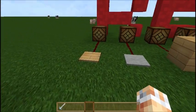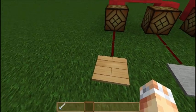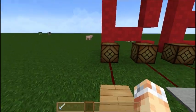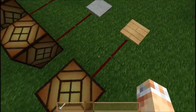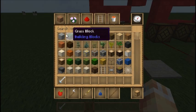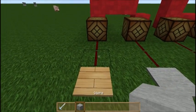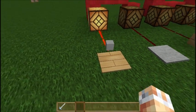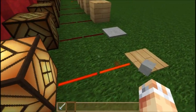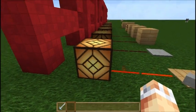Over here we've got the basic wooden pressure plate. This is really useful and it's most commonly used for opening doors, trap doors and things like this. For the purpose of this video I'm going to be showing a redstone lamp — when the redstone lamp is activated it will produce a light source. The pressure plate is sensitive to blocks and entities and also mobs, like you've just seen with that pig when the lamp lit up. Let's go ahead and chuck some stone on our wooden pressure plate — as you can see the redstone powered up and the redstone lamp has activated a light source.